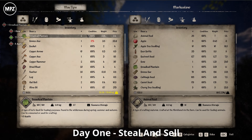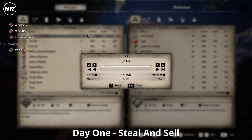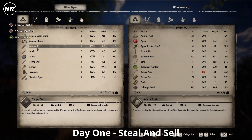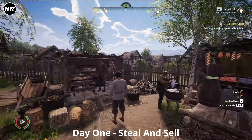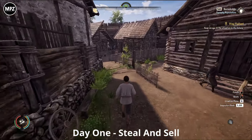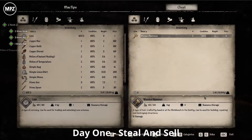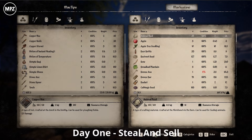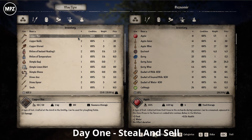Now we're a bit overloaded, so head down to the market and sell to the vendors. Sell everything — the apples, the berries, everything. You can keep things like axes for chopping trees, but for this we're selling everything. Take note that vendors do run out of money, so when that happens just move to another vendor who still has plenty and carry on selling.